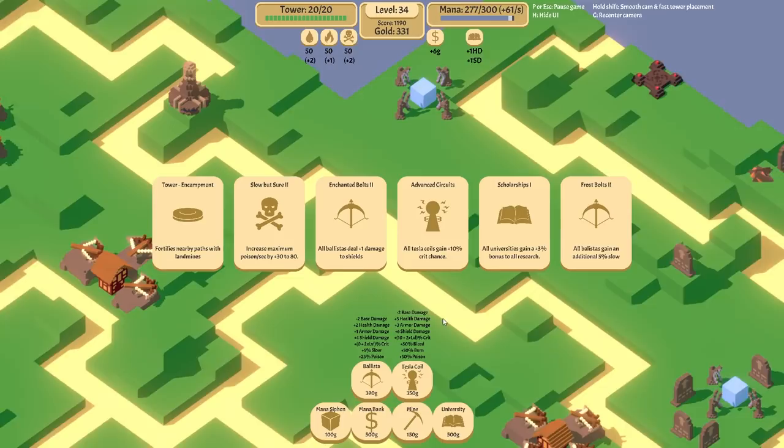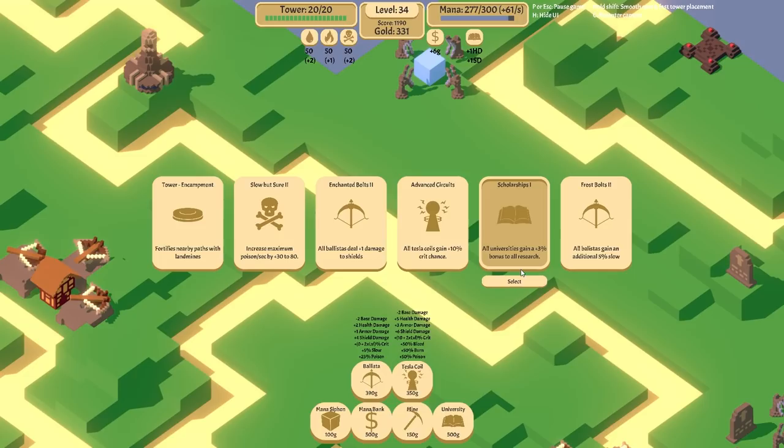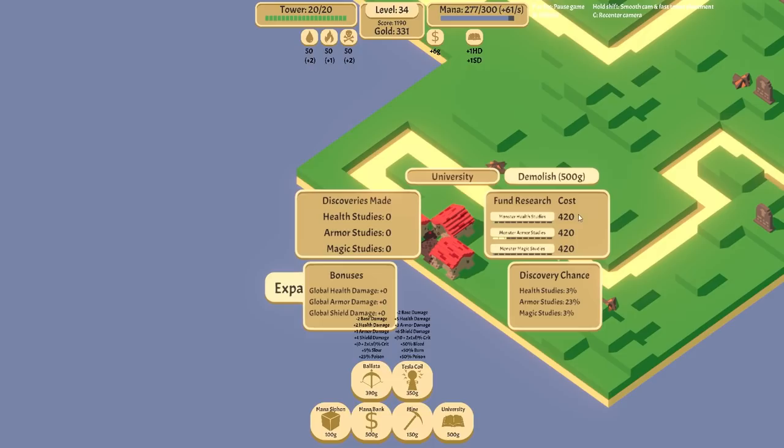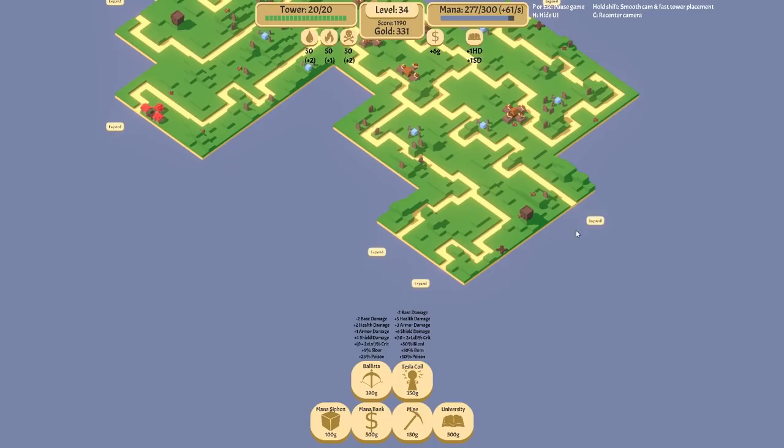More advanced circuits — no actually, Slow But Sure. Oh there we are — all universities gain plus 3% bonus to all research. Now this makes new universities very much more advantageous to build, because that's across everything and it doesn't affect the price. So we might have a look into building more of those.